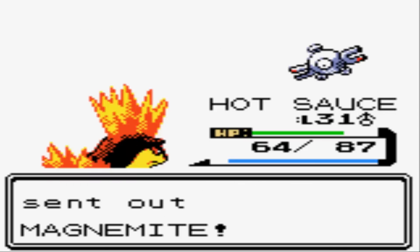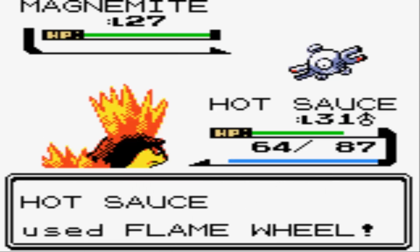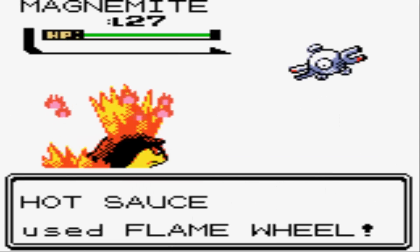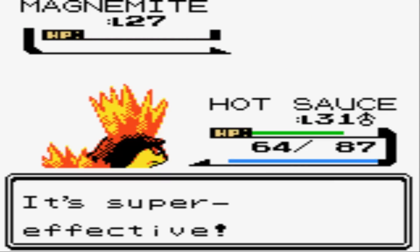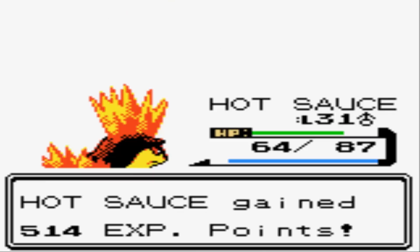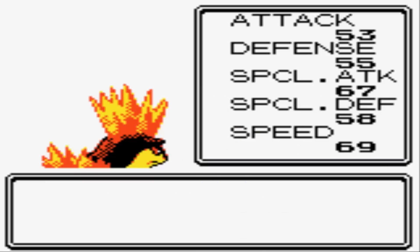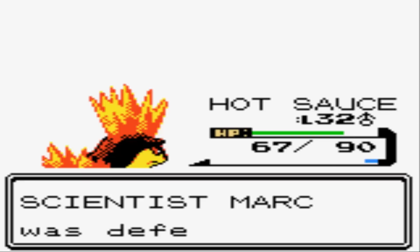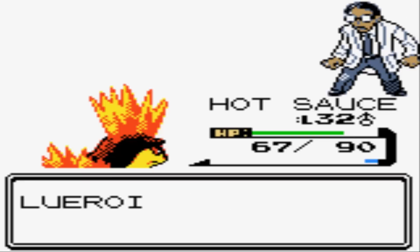I just imagine the Team Rocket executives have a big map of the Radio Tower — they're like: 'We'll put two grunts here, one in front of the door, two back here, and you know what, we're gonna need a scientist. Call Mark! Get him over here! Oh hi Mark!' Beating Scientist Mark gets me up to level 32 — if I had chosen either of the other starters, I'd be looking at the final evolution right now. But level 36 is kind of the standard for Quilava.